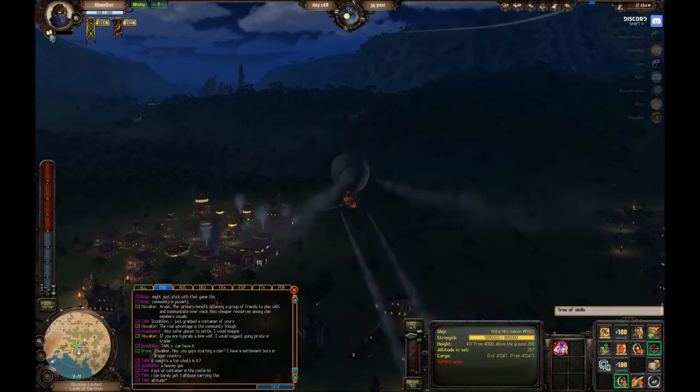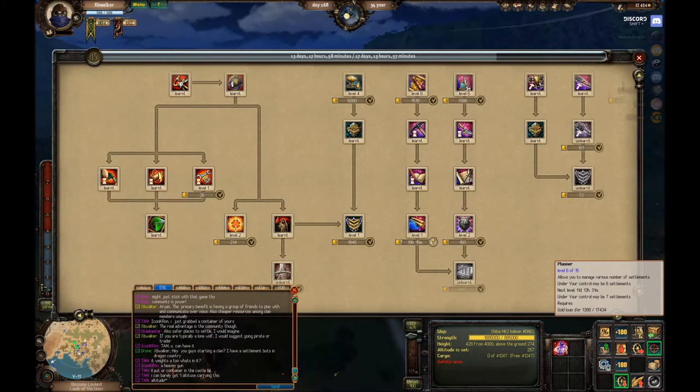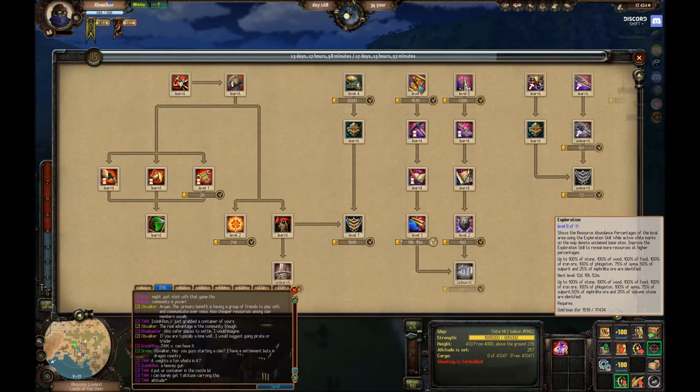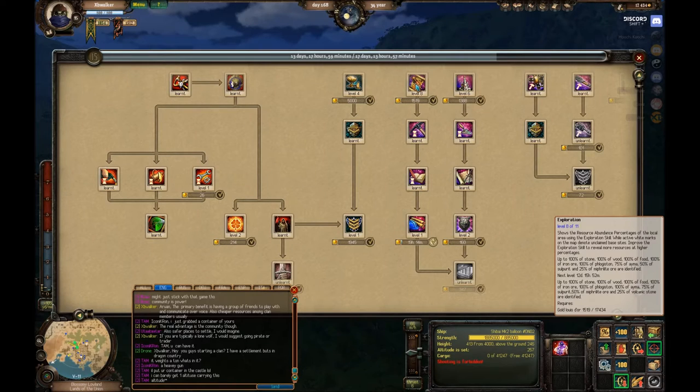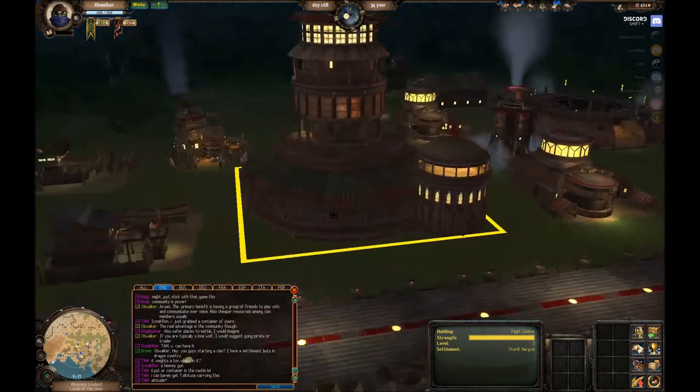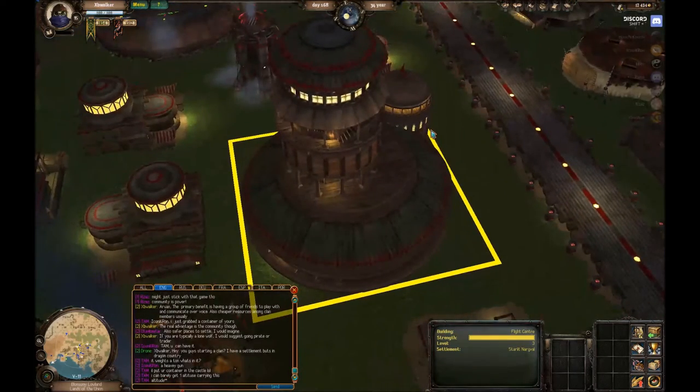In order to place a settlement, we are going to need two skills. We are going to need Planner to at least level one, and you are going to need Exploration to at least level one. Each level of exploration increases the quality of the resource that you are searching for - not the quality of extracting it, but rather the quality you are able to see. For example, my level is currently 8 out of 11, which means I can see 100% of stone, wood, food, iron, phlogiston (which is more or less coal), 75% sulprite, 50% mephrite, and 25% volcanic stone. Which means even if I am over a deposit that is 100% volcanic stone, I am only going to see it as 25%, so I don't really know just how good that deposit is. That is the importance of the exploration skill.